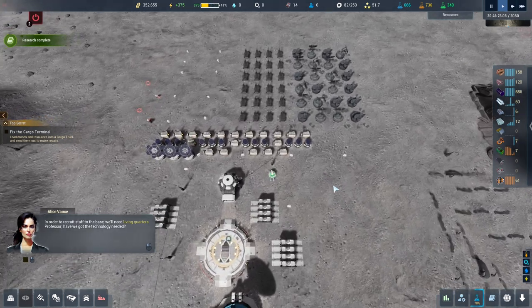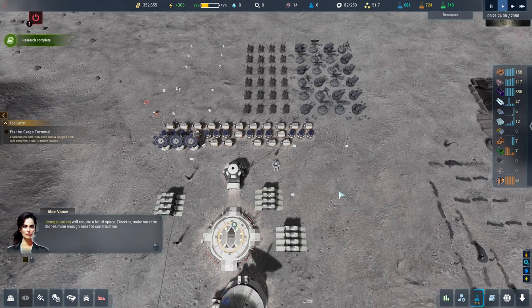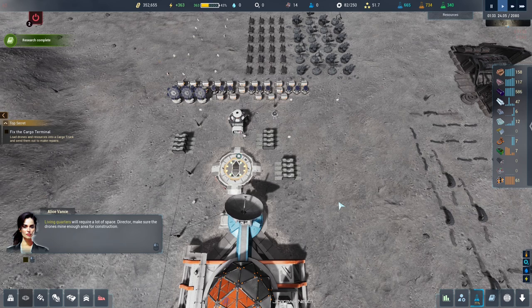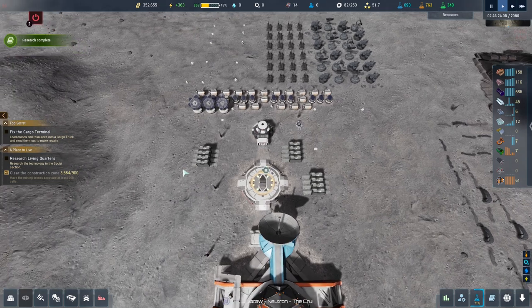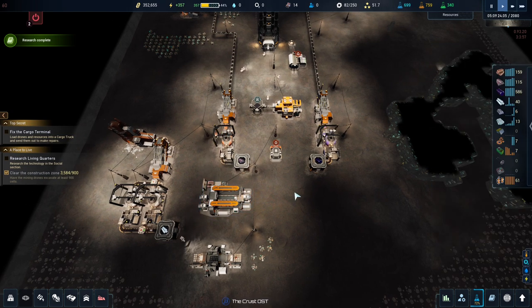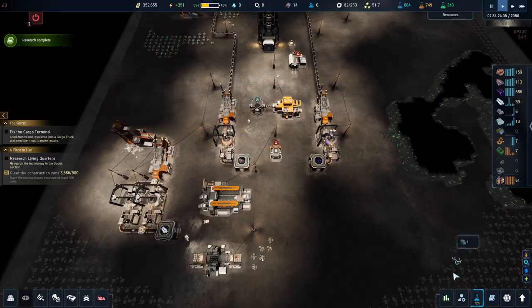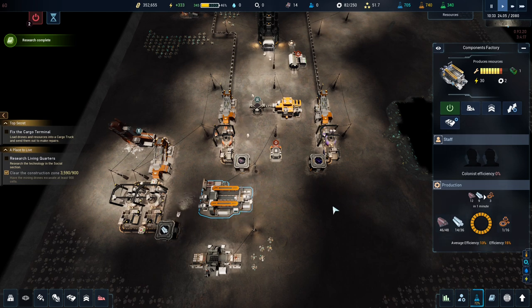Professor, have you got the technology needed? Crust has handed over the research plan — they agreed to help, but the main burden will fall on our shoulders. Living quarters will require a lot of space. Make sure the drones mine enough area for construction. We'll do this, but I don't think I'm going to hire people in. There's a weird thing where if a colonist has even one skill point in a thing, they are better than not having a colonist there at all. I thought only engineers could work in engineering — that's not the case.